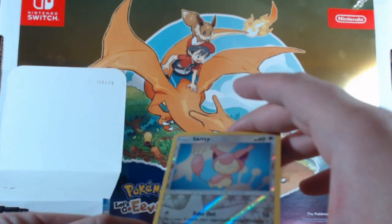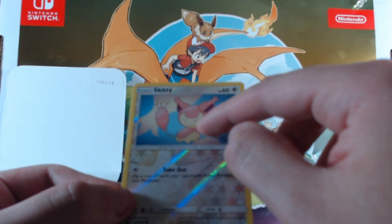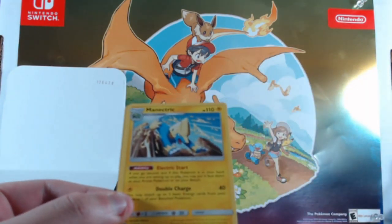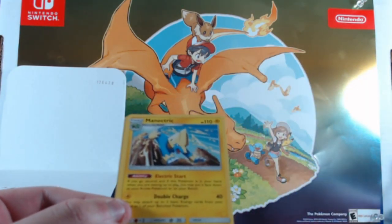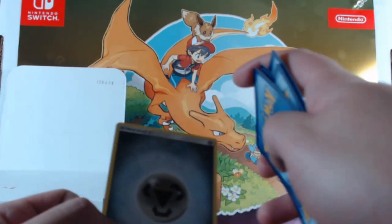Skitty as the reverse foil — all happy with its eyes squinted — and then a Metagross at the end. Of course I forgot to do the card trick, and a dark energy that no one really probably cares about.